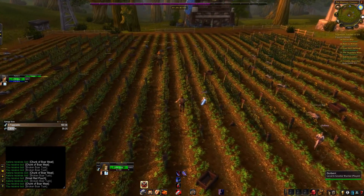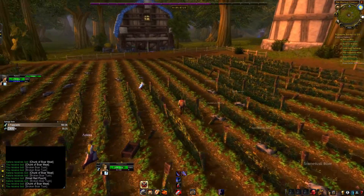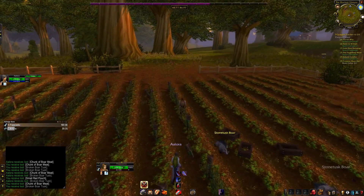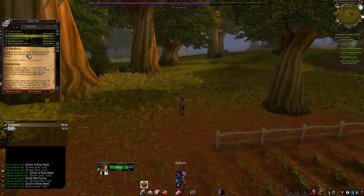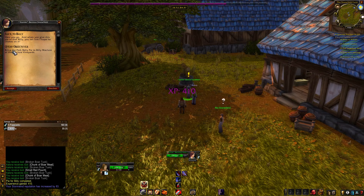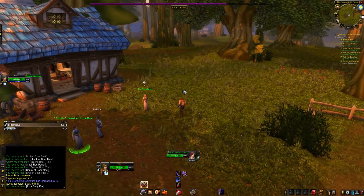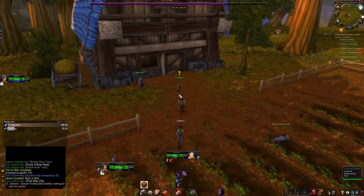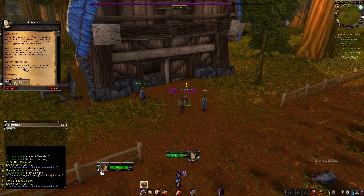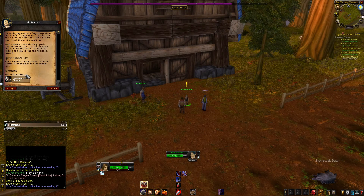We got all of our boar meat, so we can go ahead and turn in this quest. We take it back to the grandmother at Stonefield Farm. We turn it in, she gives us a pie that we take back to the kid who gave us the quest in the first place. You talk to the kid and turn in the Pork Belly Bar quest. He gives you another quest where you basically give him the necklace back, and then he wants you to go kill Gold Tooth, which is inside the mine.